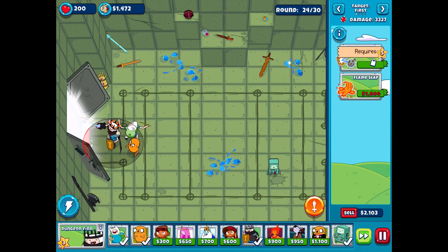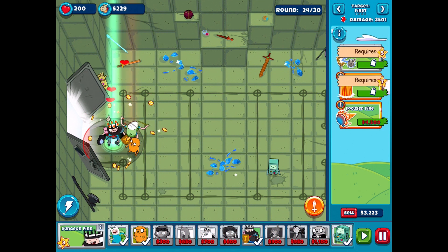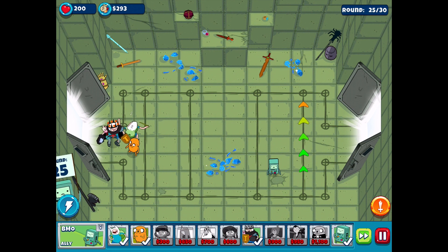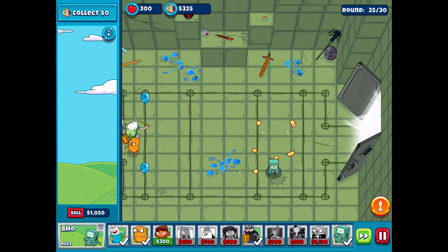He was doing fine, then we got the Shield upgrade and he starts missing bloons - I noticed he was taking time to swing his shield, which was plenty of time for bloons to escape. So I think that early game, do not get the Shield upgrade, because I think it actually injures us more than it helps us. So yeah, this is like a new and improved Finn. We're around round 24 of 30, so I do have to worry about a camo round coming.